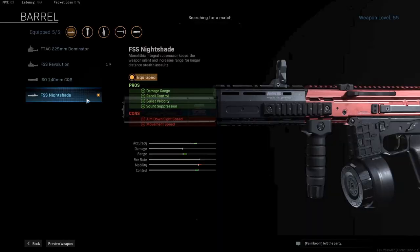The first attachment we are using is the FSS Nightshade for more damage range, recoil control, extra bullet velocity, and sound suppression. This is like a monolithic suppressor and a ranged barrel in one.